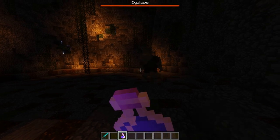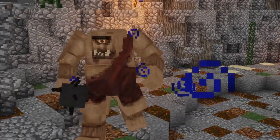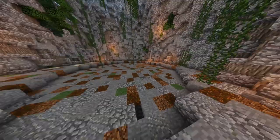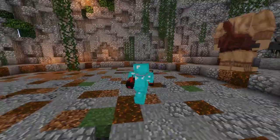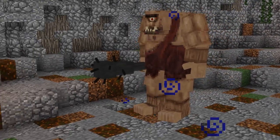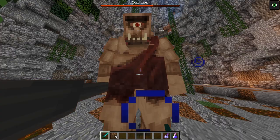Once you reach the bottom, you'll come face to face with the biggest, strongest, ugliest, and — may I add — poorly dressed dude you'll ever see. I mean, check out that outfit, it's just shocking. The cyclops is about three times the height of a player and lugs around a tree trunk with spikes in it for a weapon. I definitely do not want to be hit in the head by that thing.